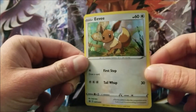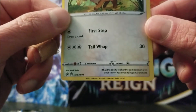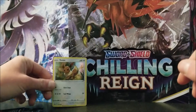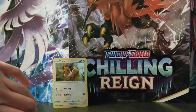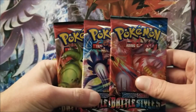Here is the Eevee promo. It is SWH95. Nice card. Here's the Shaman coin that you get with it. And here are the 3 booster packs.